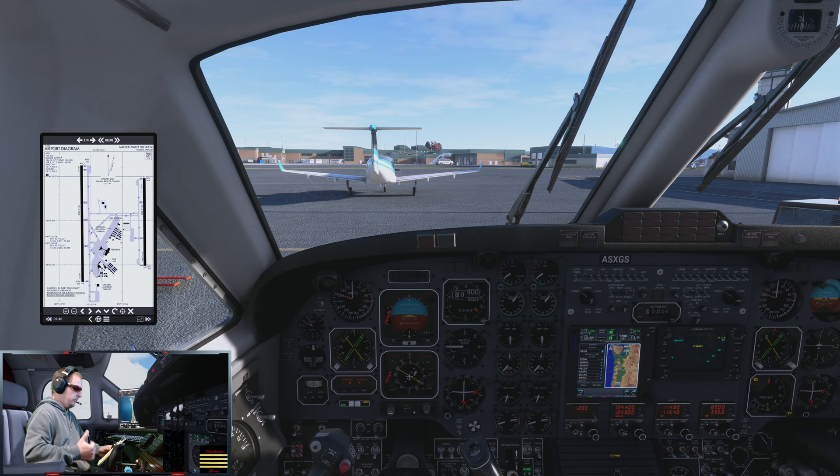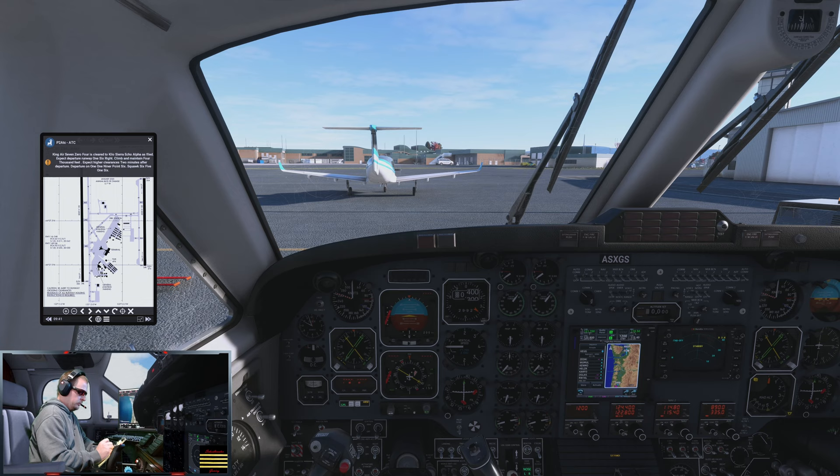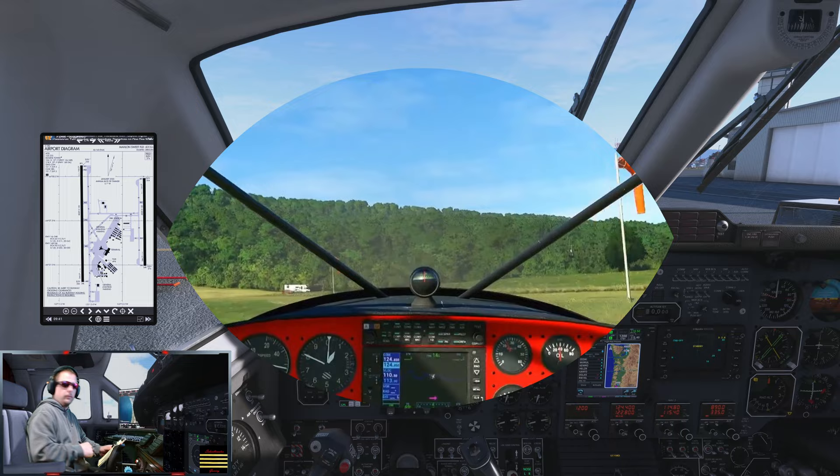King Air 704 ready to copy IFR. King Air 704 is cleared to KSEA as filed, expect departure runway 16 Right, climb and maintain 4,000 feet, expect higher clearances two minutes after departure, departure on 119.6, squawk 6516.